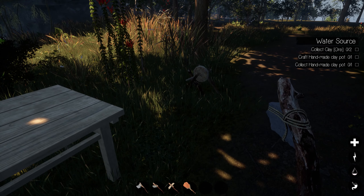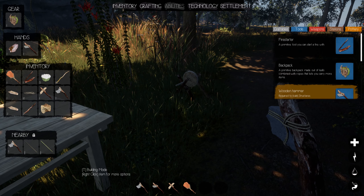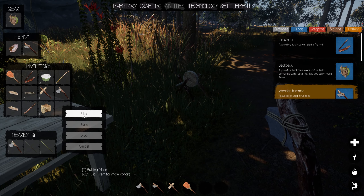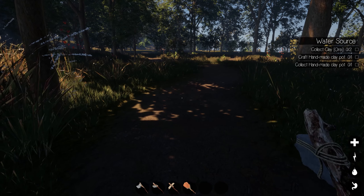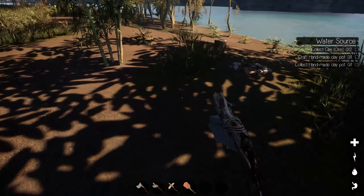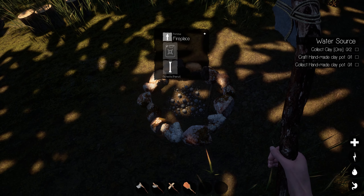My water level is getting low, so let me go in here — I do have some more coconuts, I'll go ahead and use these up. Now there should be some coconut trees around here somewhere. I need to collect clay ore, craft a handmade clay pot, and make a hardmade clay pot. The one thing I probably should do now that I've got an axe is go ahead and upgrade the fireplace.